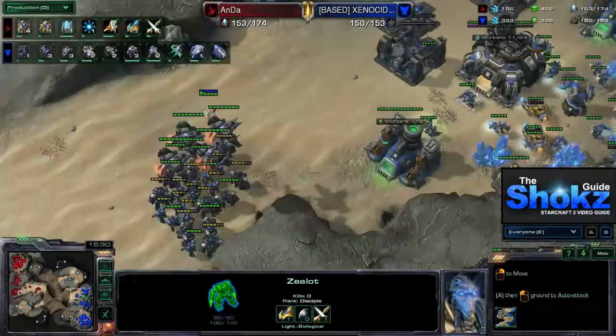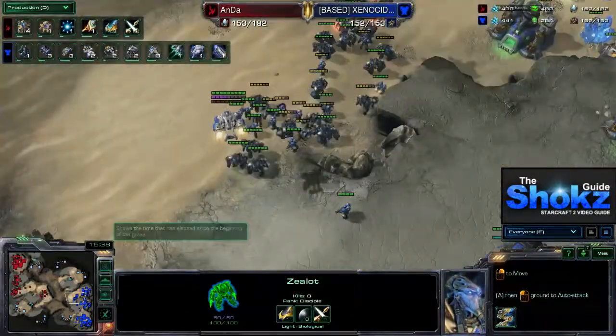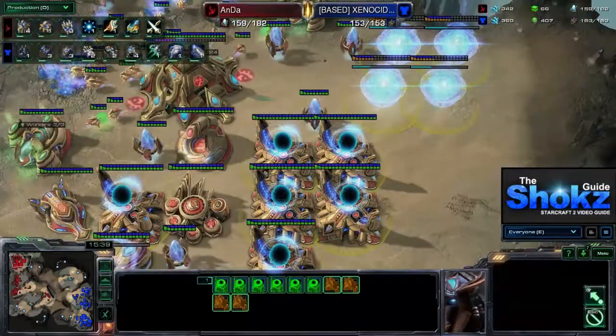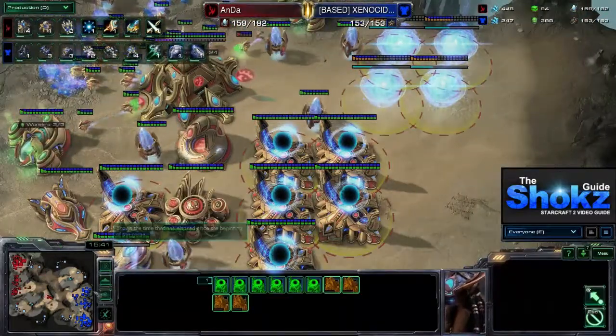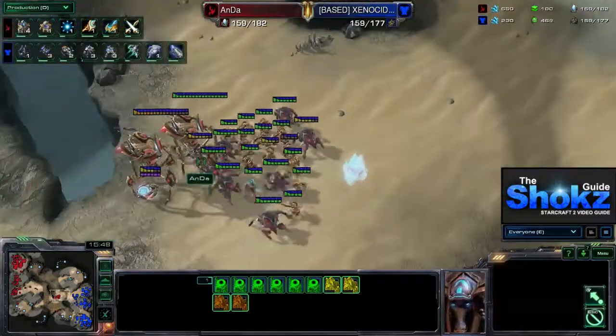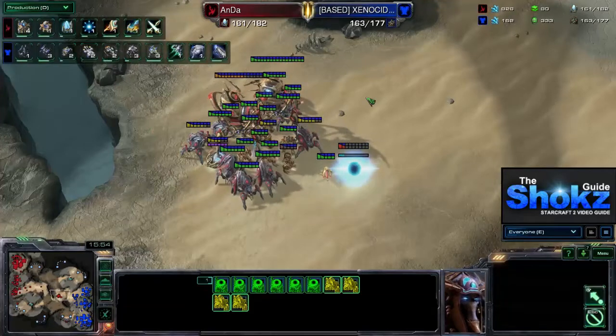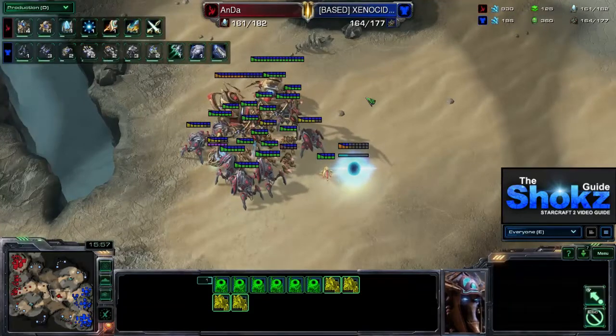The Protoss player is in a quite good macro position, thanks to that unorthodox opening — the DT follow-up contained the Terran and opened up a lot of mid-game possibilities. This composition is a definite threat, especially once storms come into play. Anda is adding more gateways as he proceeds into this macro style of Protoss versus Terran. I hope you enjoyed this replay — feel free to check out our existing library of strategies, tips, and more, and we'll see you next time.